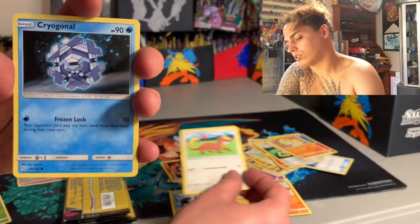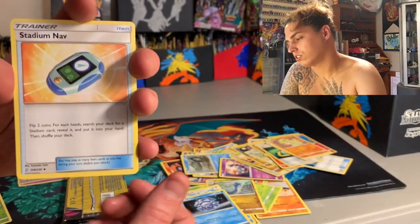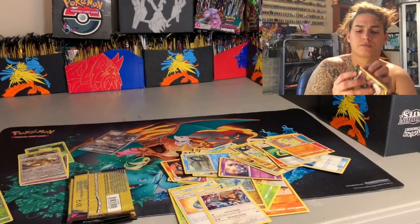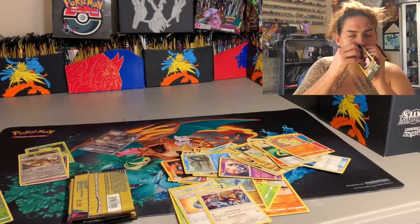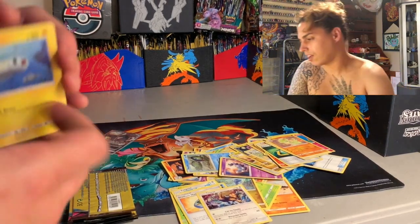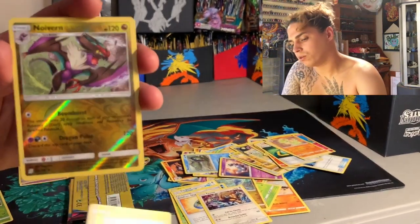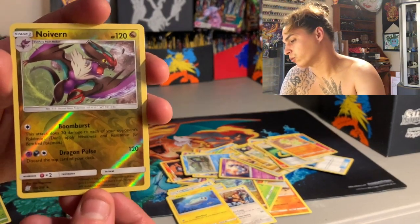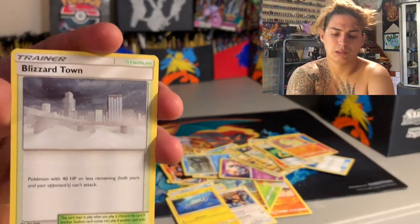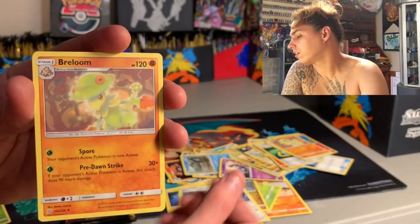Young Goose, Cryogonal, stadium Nav, and Tauros. Getting very blessed — I hope y'all being blessed too, but I hope y'all sleeping because I have not been. Tynamo — I didn't go to sleep last night — that's a reverse hollow Beartic. Noivern, Blizzard Town, and Braviary.